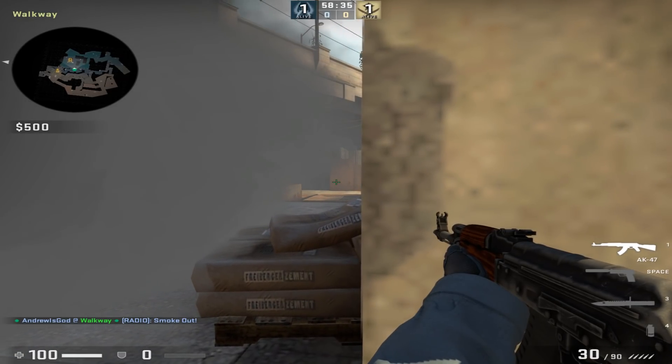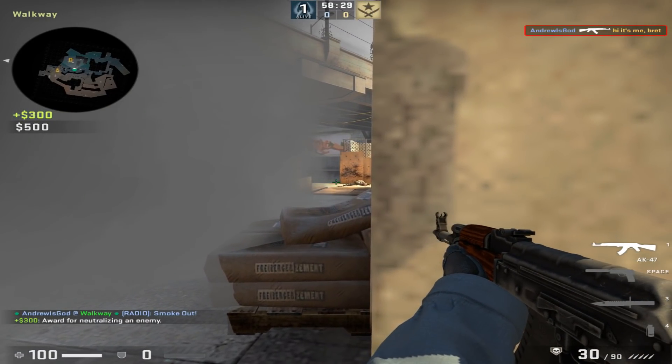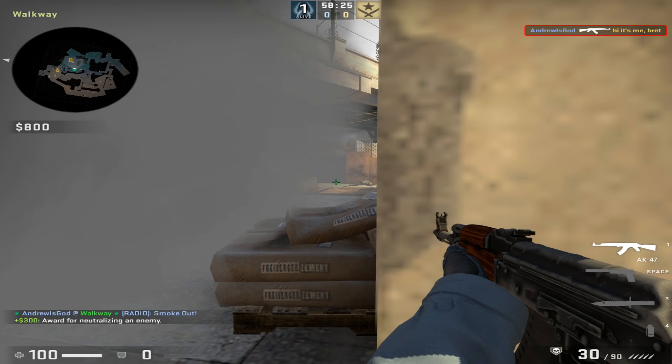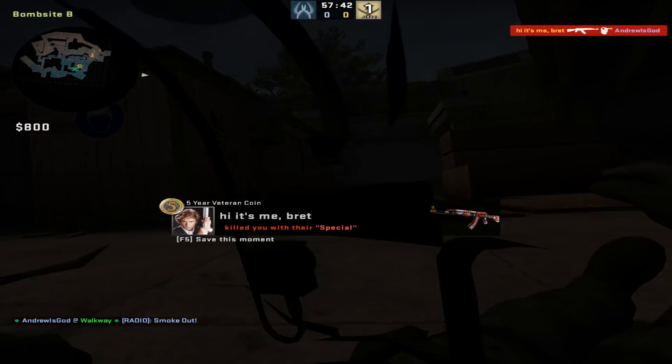The smoke is going to trickle out and leave you a small gap over the top of these sandbags on the right. You can then easily see anybody pushing up this ramp from monster side as well as anybody trying to push up short. For your opponent pushing up it's going to be completely impossible for them to spot you up against the side of the wall.